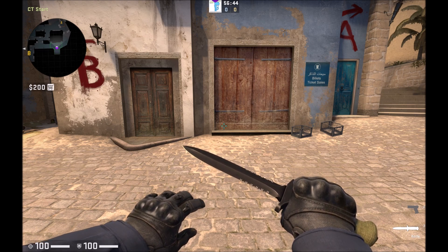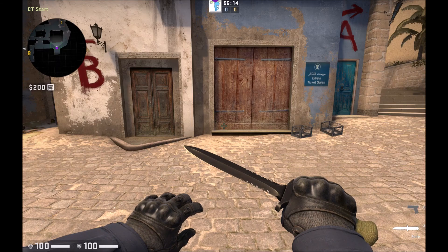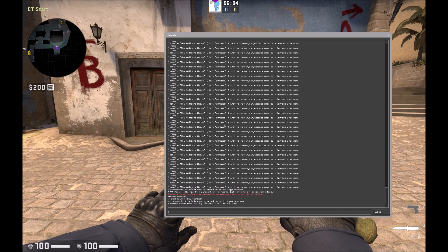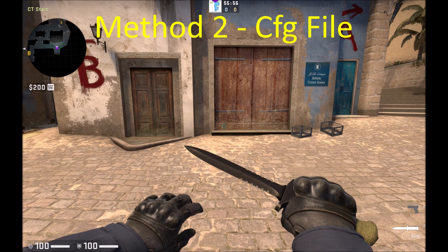Using the console is one way to set up your buying binds, but it's a little annoying because it only takes one line at a time. If you want to set up multiple buying binds all at once, the way I like to do it is to use a notepad file, save it as a .cfg config file, and drop it into the config folder of CS:GO.